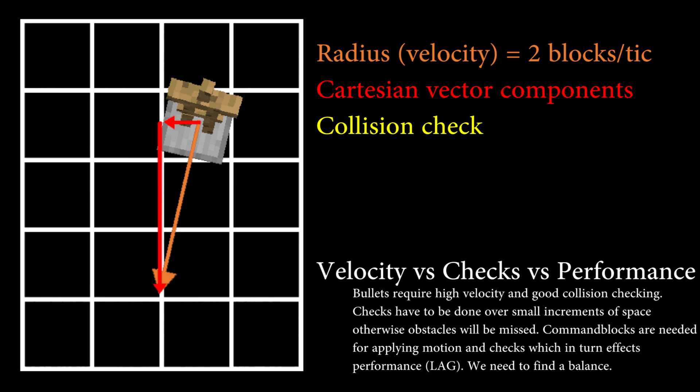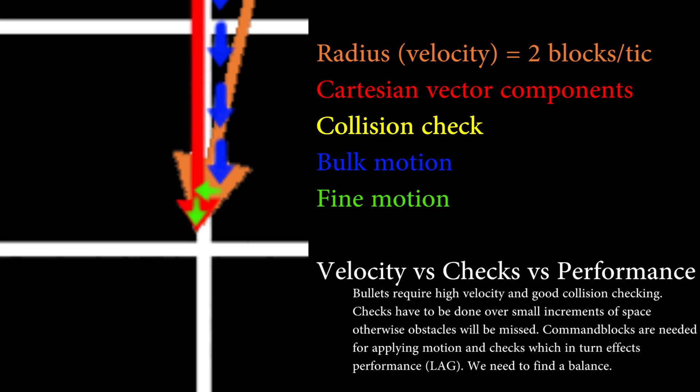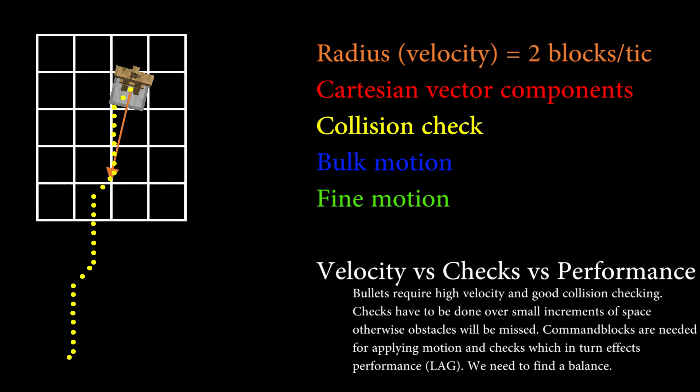To achieve this, we first add bulk motion to the projectile in small steps of roughly 0.2 blocks in length. Then we fine-tune the motion, such that the projectile arrives exactly at the position we want it to be. Every time we added motion, we also carried out a collision check. This procedure is repeated until a collision has taken place.